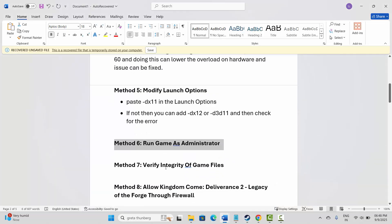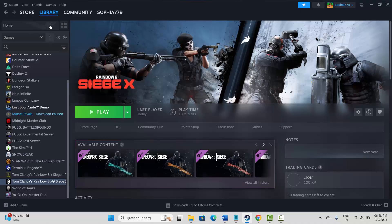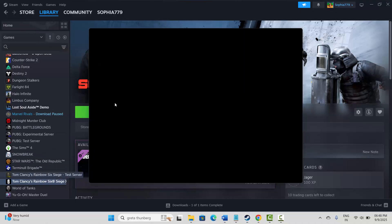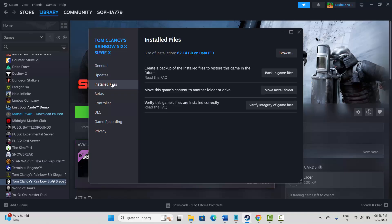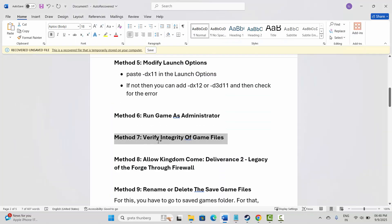Next is to verify integrity of game files. Go to Steam, under Library section select your game, right-click, click Properties, click Installed Files, then click Verify Integrity of Game Files. After verifying the game files, check if the problem is fixed.